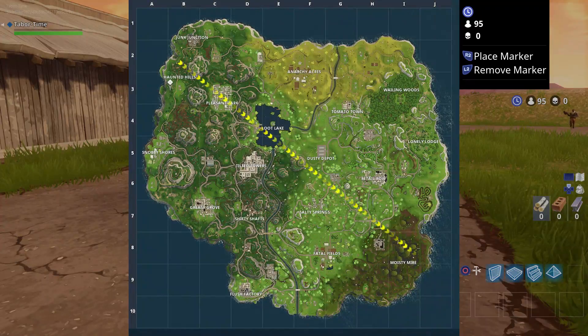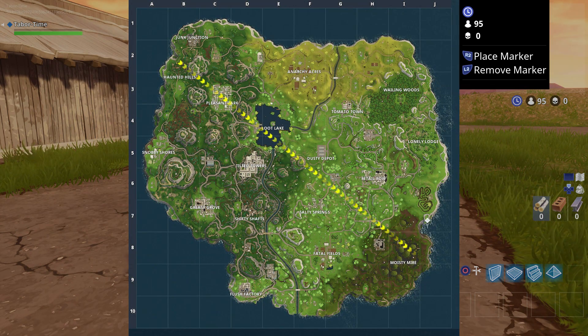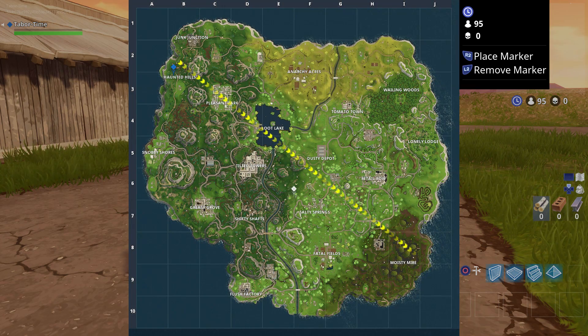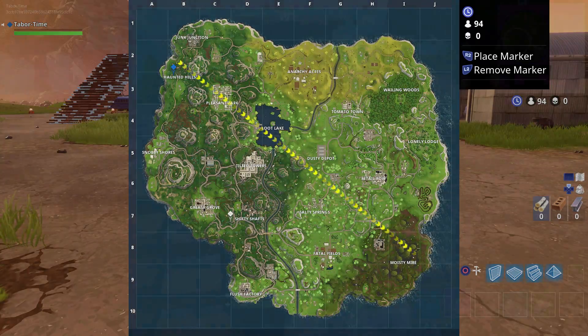Still, it's nice to see how close or far away your intended landing spot will be. For example, I love to land at Haunted Hills. So if I check the bus route in the pregame lobby and see that it's starting at the northwest part of the map, then I'll land there. But if it started at the southeast part, there's a good chance I wouldn't have waited until the very end to drop. So it's great to know this information prior to the start of the match.